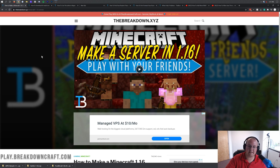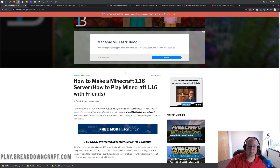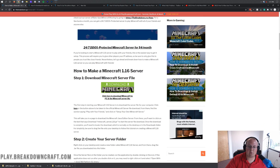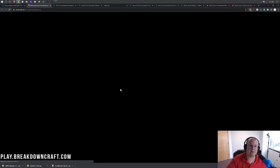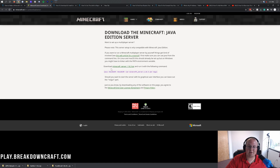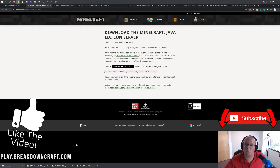Once you are on that second link, scroll down until you see Download Minecraft. Click on it — it's going to take us to where we can download the Minecraft server files. It will open in a new tab, and you'll see 'Download minecraft_server.1.16.3.jar'. When you click on that, it's going to download in the bottom left. It's going to ask if you want to keep it — you do want to keep it and save it.